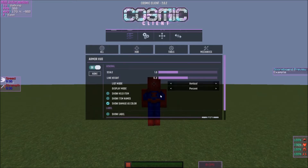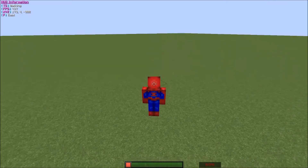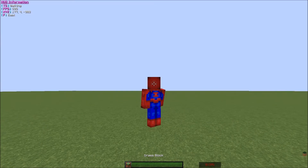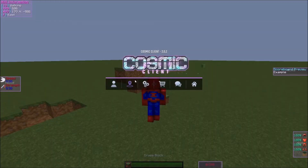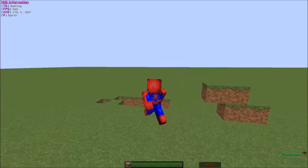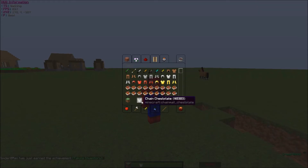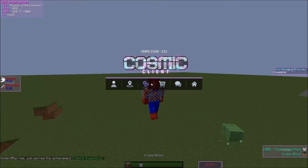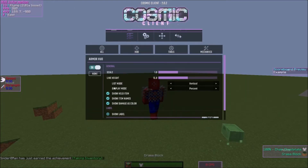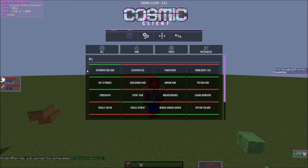In the bottom right you can turn on the hand item display — if you're holding grass it'll show grass in the corner. For Armor HUD you can show item names, so it'll say 'grass block' or display your armor pieces like 'chain chestplate.' I don't really turn those on since I don't need them. You can show a label too, and choose any font you want.